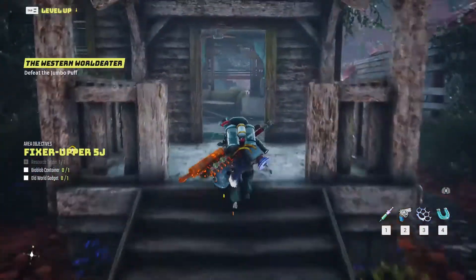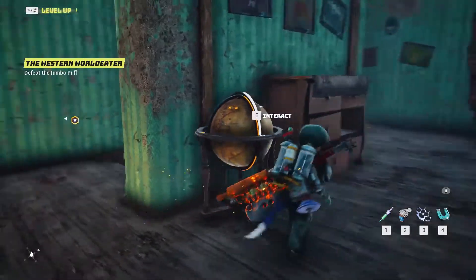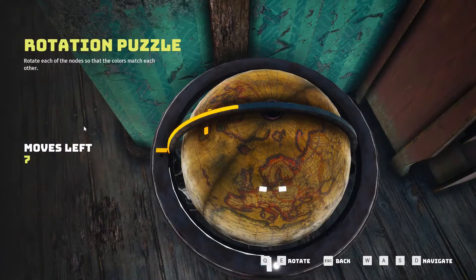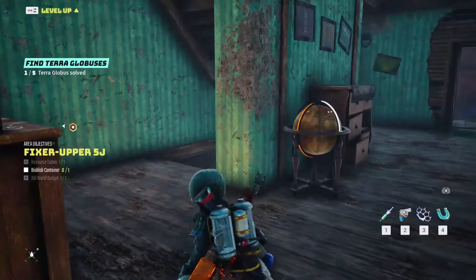Enter inside the house and explore the left side. On the left from the drawer, interact with the earth globe and solve its puzzle in order to complete the old world gadget objective of the area.